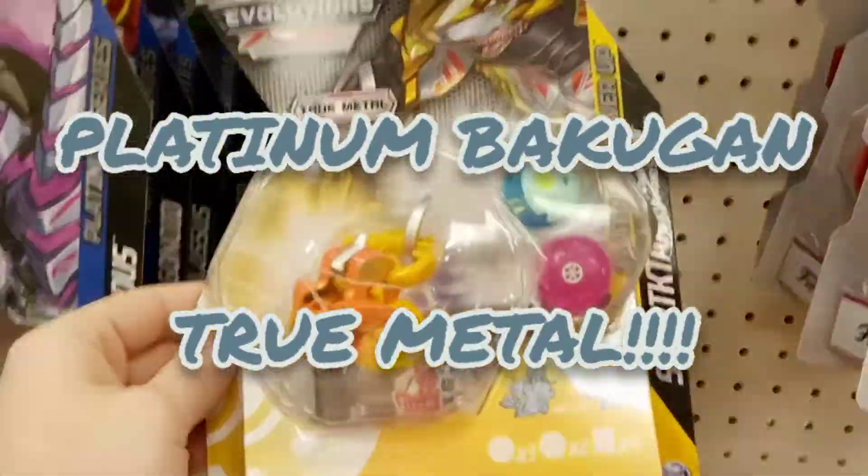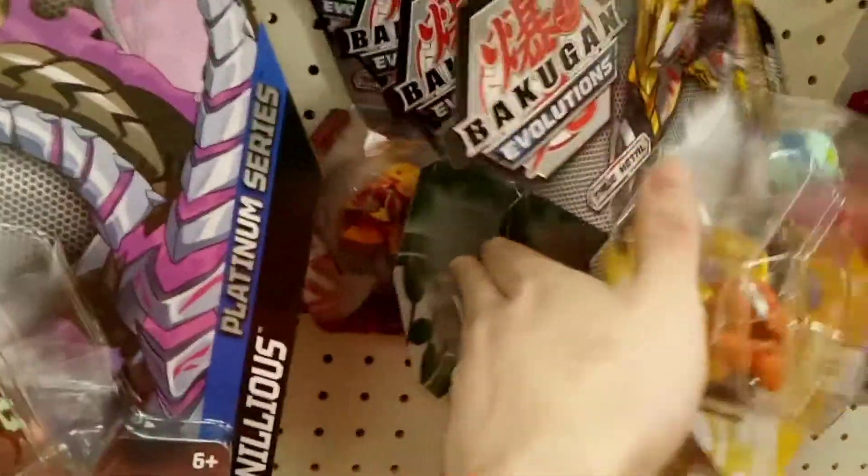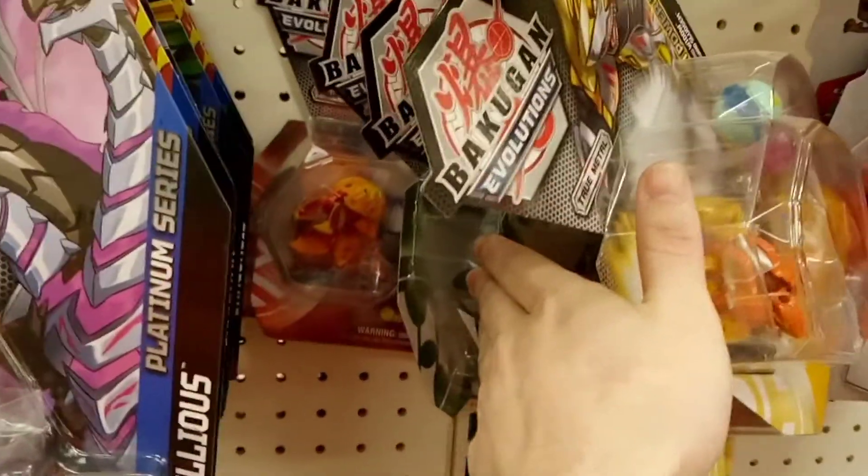We have the power-up packs with the Nanogon. We have Sharktar, another Dragonoid, two of the Ventus Dragonoids, and a Pyros Colossus.